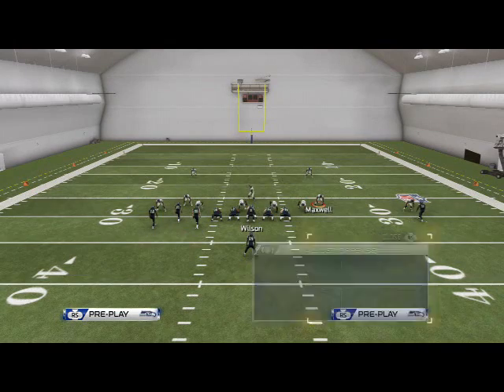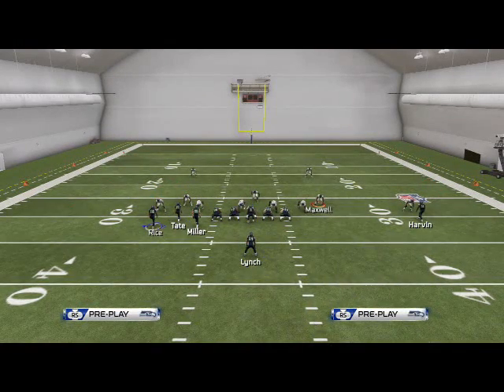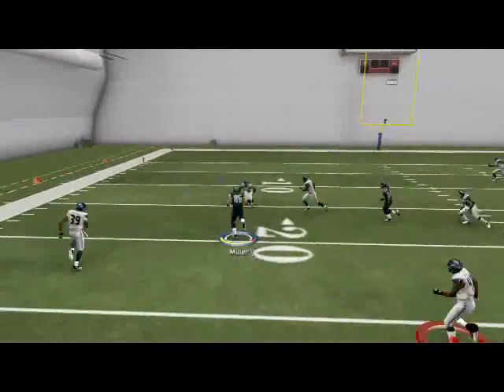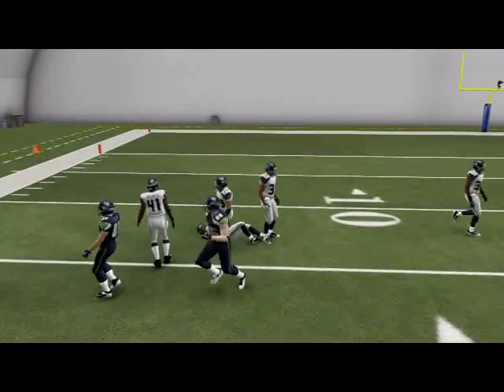Actually, let me rephrase — the first read on this is always going to be RB, and then we're going to progress to the drag. Makes more sense because RB's route is a little faster developing. In man-to-man coverage, RB is the man — his man assignment cannot possibly get over there. Even if they man-align, he won't get over there.